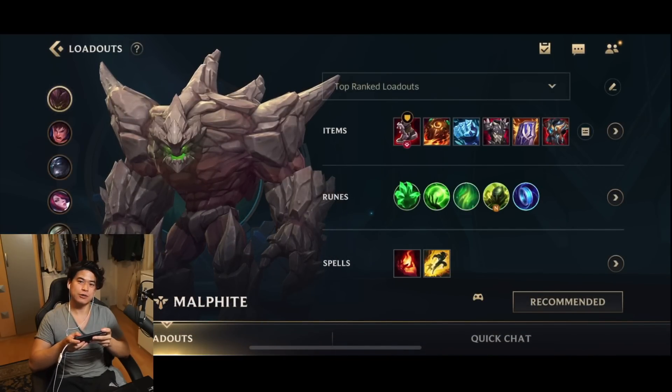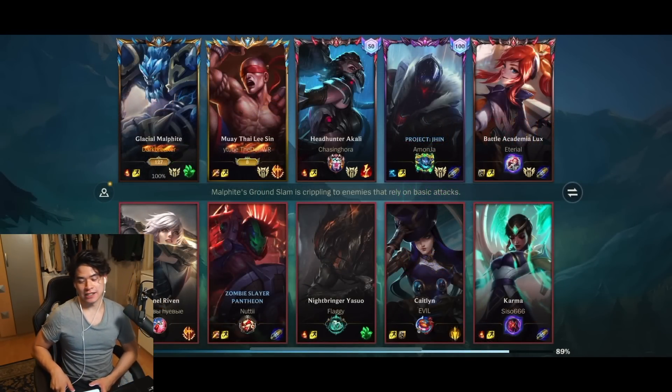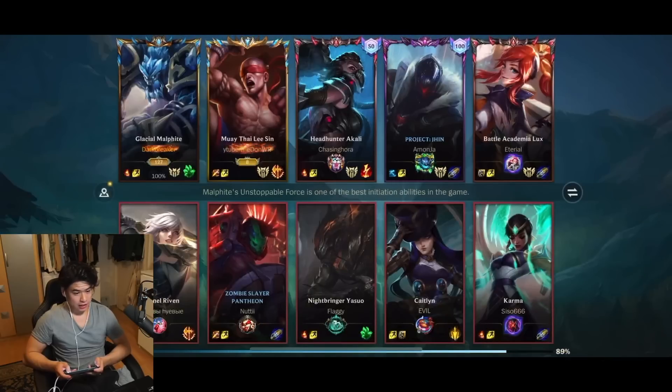Hope you guys enjoy this gameplay and let's hop right into it. Let's show you the power of Malphite. We are gonna play against Riven — physical damage, Pantheon — physical damage, Yasuo — physical damage, and Caitlyn — physical damage. So they have 4 champions that do physical damage, and Malphite is the perfect counter to that enemy team composition. They do have Karma that does magic damage, but overall I can just stack up armor and it's gonna greatly synergize with Malphite.